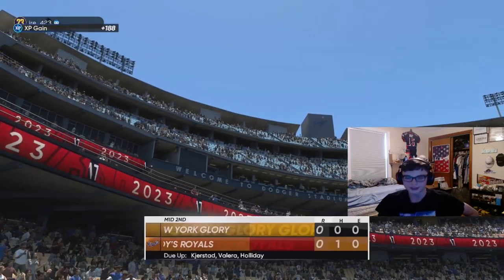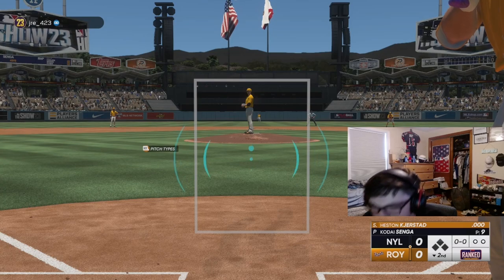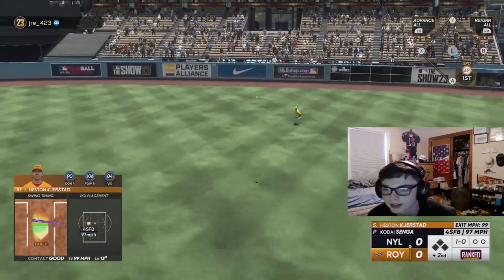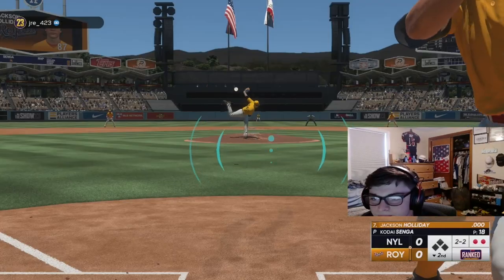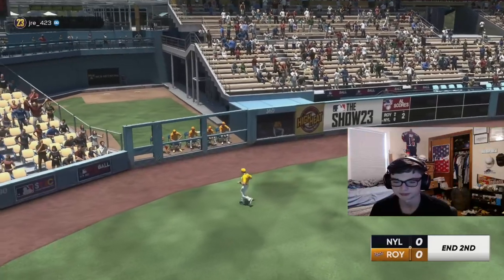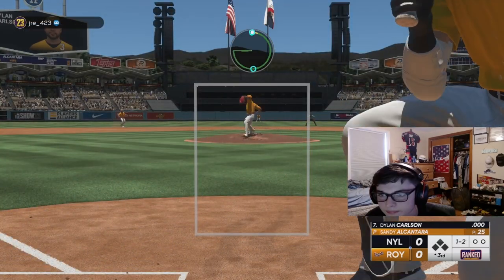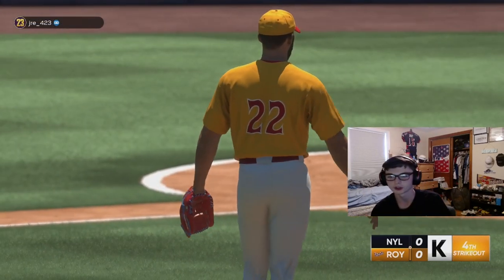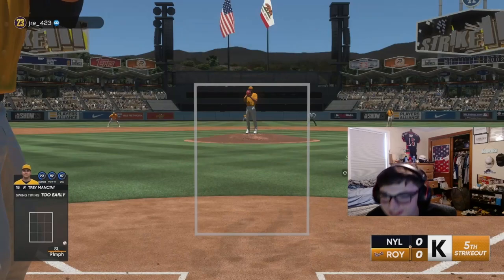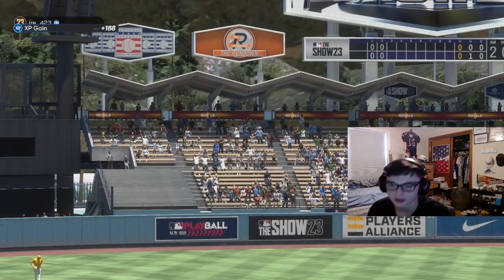There we go, two strikeouts for Alcantara. Three Ks for Alcantara so far - able to dot him up pretty well. Four Ks for Alcantara, and there's another K - five right there. Good play by Alcantara, out of the inning. Nothing through three right there but Alcantara's been dealing - I'll talk about his performance a little bit later but it's been pretty good.